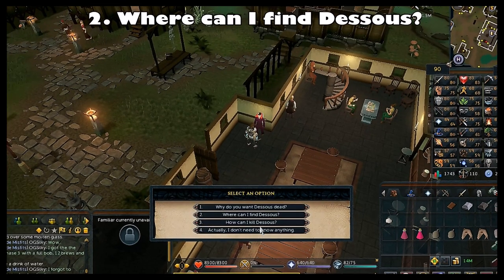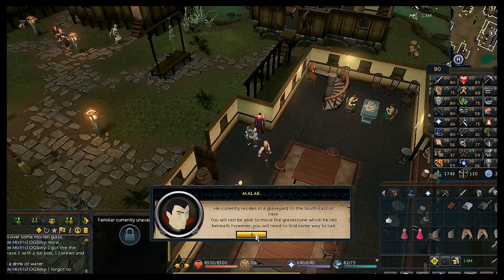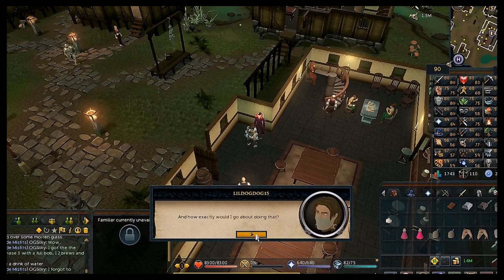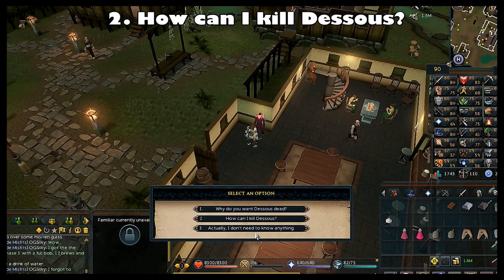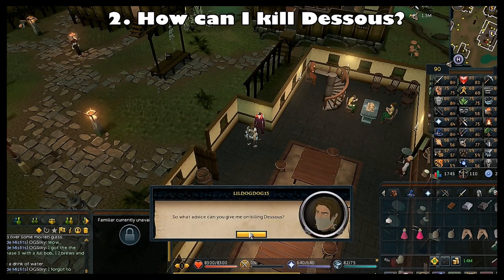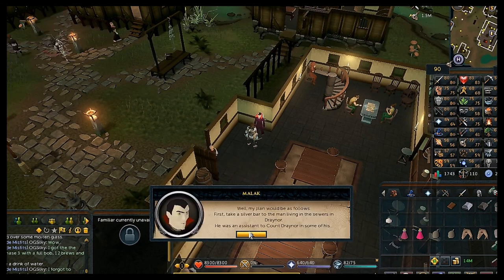Choose the first chat option 'Yes, it's a deal,' then make sure you choose the second chat option: 'Where can I find Dessous?' Click through, then choose the second option again: 'How can I kill Dessous?' If you don't choose these options you won't be able to use the silver bar to make a pot and progress the quest.